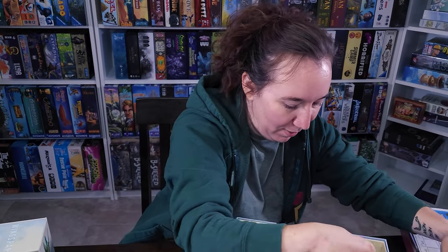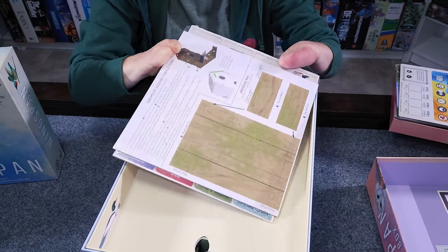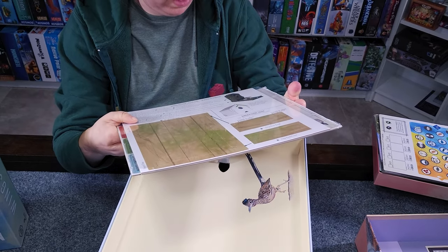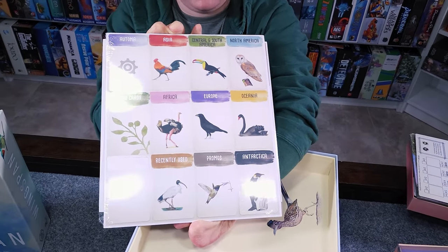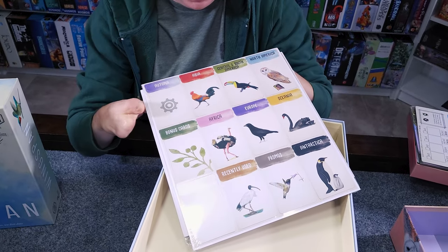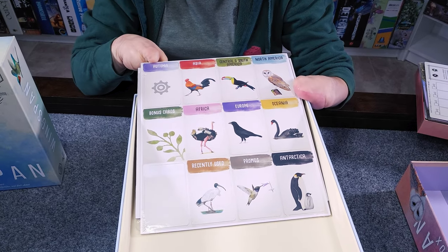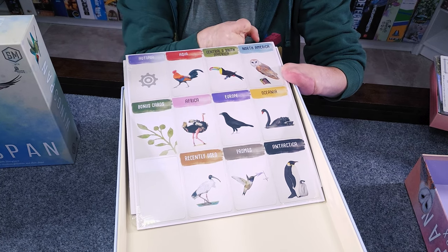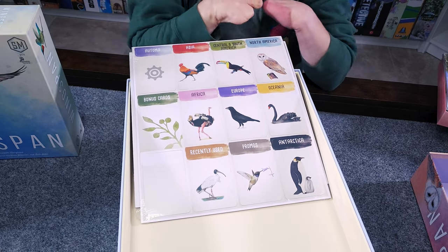Right now, we kind of do have it jumbled up everywhere. It looks like they've given us a new birdhouse. I'm not exactly sure why, because we do already have one. But we'll see if this one's maybe any different — it does look like it might be a little different, maybe it fits in this box better. Plus, the dividers for all of the different expansions. They have come out with ones for the Autonoma. We have Asia, North America, Europe, and Oceania. And that's it.